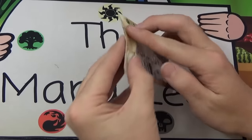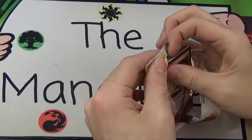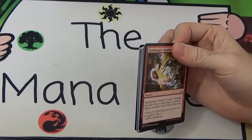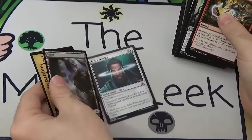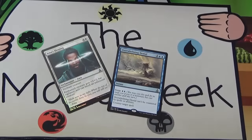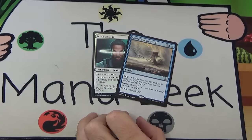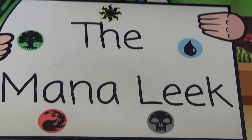Gideon, we've had a lot of misses — what do you got this time? This time Gideon has a foil Iona's Blessing and an Overwhelming Denial. It's a counter spell, but sometimes it's a bad counter spell, so oh well.